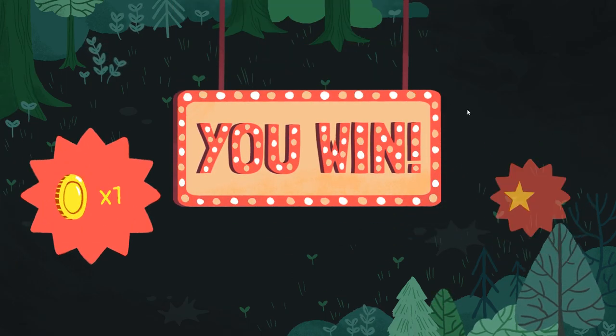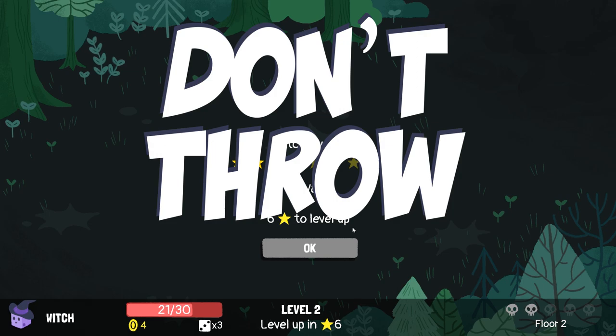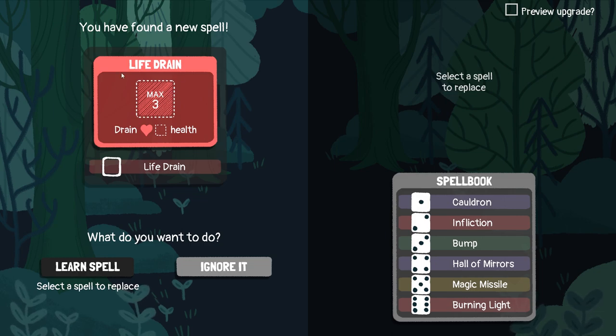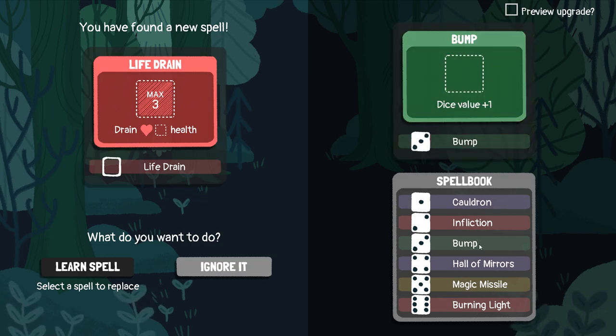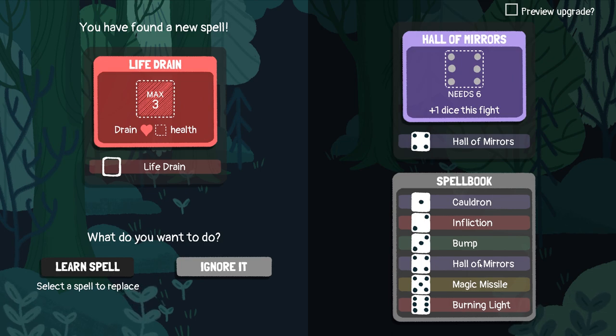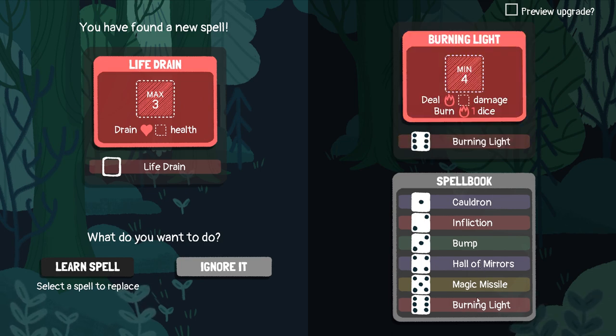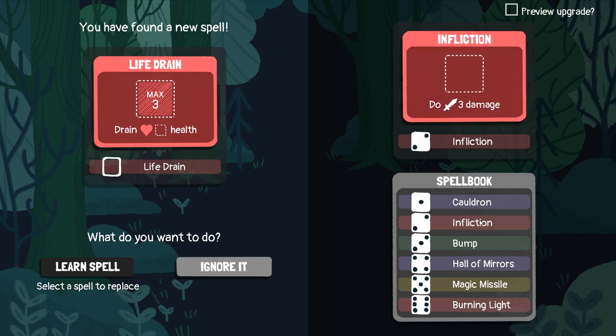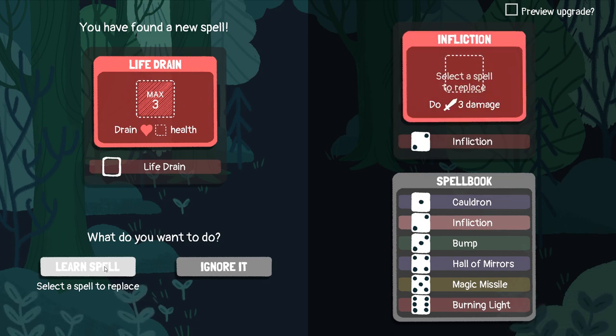Like, you know, treat your dice with respect — don't throw dice. Unless you're rolling them. Life Drain — that actually sounds pretty good. Because Life Drain is a heal as well. I kind of like the burning one. Hall of Mirrors is kind of nice. I might ditch Bump. I'm going to get rid of Infliction because we've got a lot of damage stuff, and Bump might be useful.